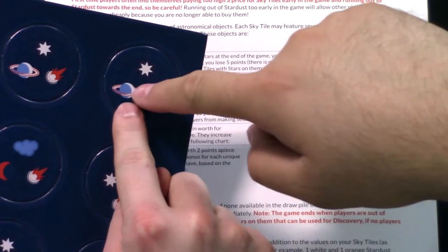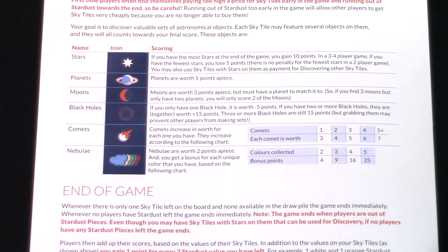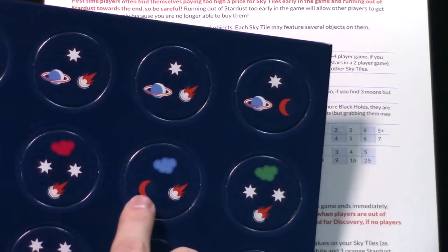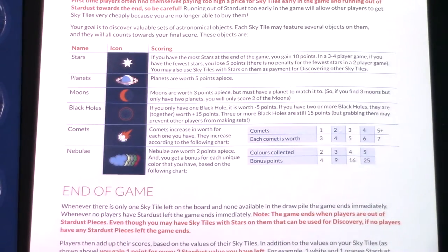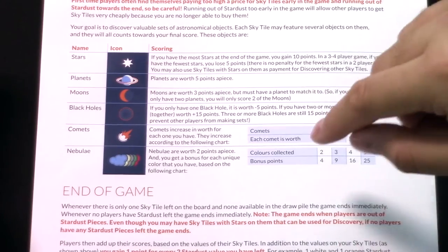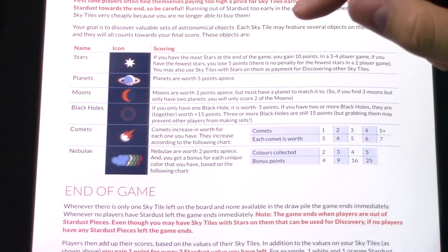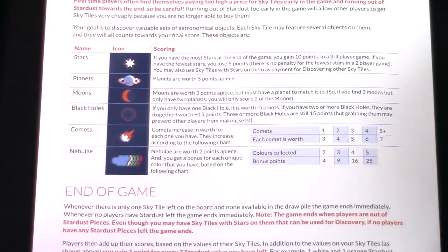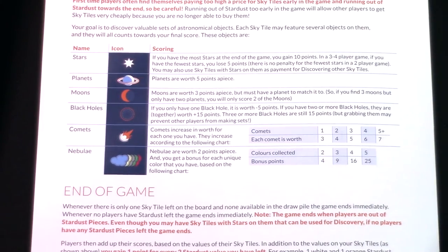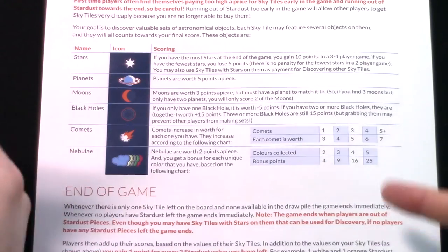Let me show you a planet — that's a planet, worth five points. Moons are worth three points apiece, but must have a matching planet as well. If a tile already has a planet on it, great. But if you have a moon tile without a planet, you need to find another planet tile to match it, otherwise you don't score the moon. It's all about matching sets — if you have three moons but only two planets, you can only score two of those moons. The black holes are a real gamble: a single black hole is worth negative five points, but a matching pair of black holes is worth fifteen points.